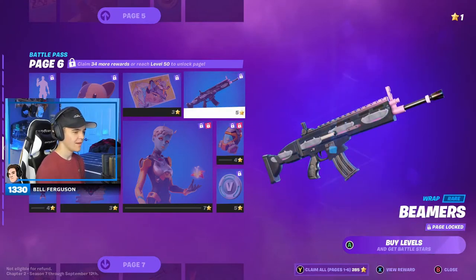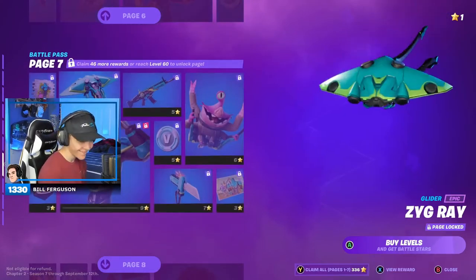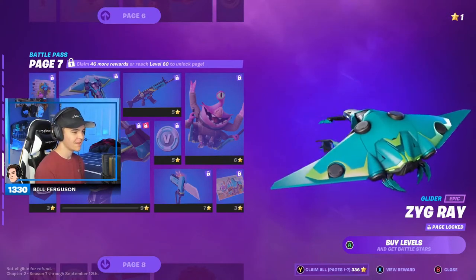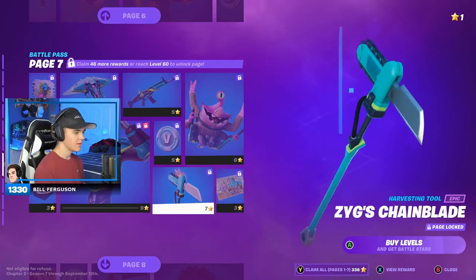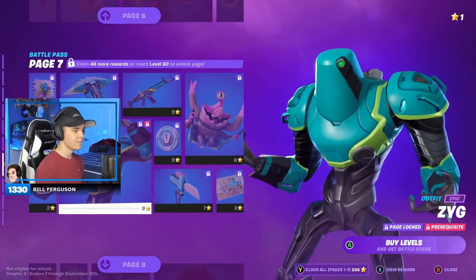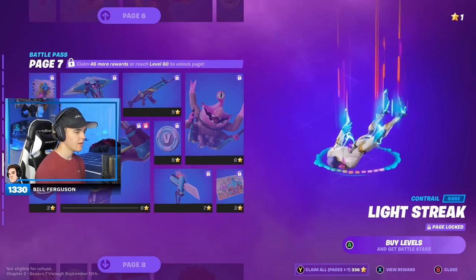Sunburnt Galactic Pack. Beamers. V-Bucks. Stand Together. Zig Ray — that's a cool glider, I like it. Ziggy. Choppy. Everything's an alien, so it's kind of creepy. Loading screen. Zig's Chain Blade — not bad. More V-Bucks. Zig — very bulky skin, probably won't be wearing that. Banner icon. Light Streak — all the trails are good.